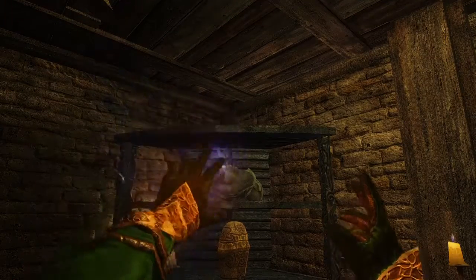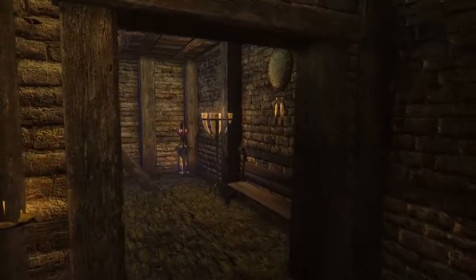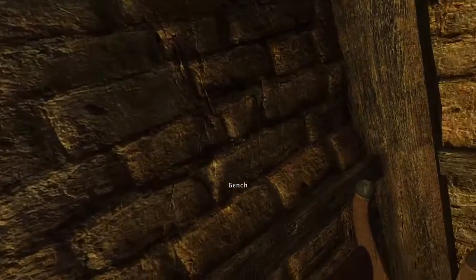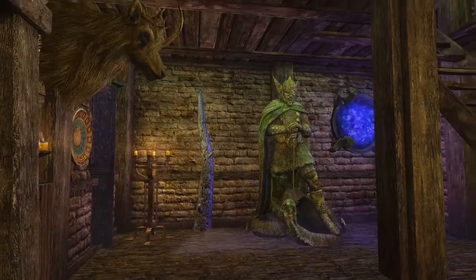Another thing I'd love to see is something like a duplicator for items. Whenever you want to place multiple of the same objects in a row it can get a little bit tedious going into your inventory every time. Dropping multiple of the same objects at the same time didn't seem to work for me.